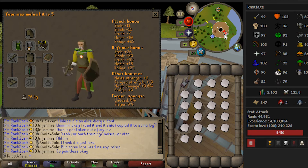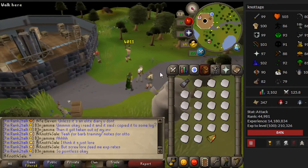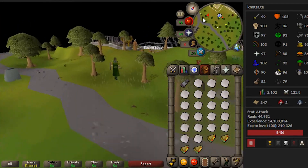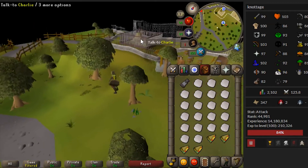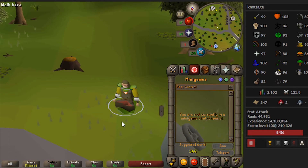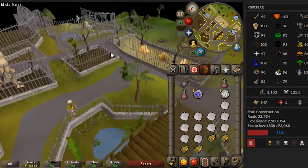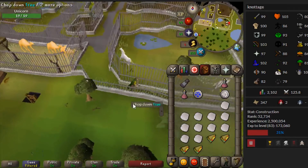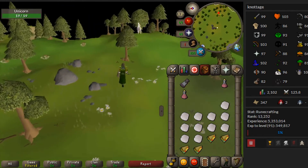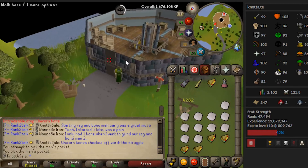Rocking a sweet ranged setup: cabbage cape, bronze bolts, iron crossbow, full leather, hard leather shield. Dominating this game. I forgot food but I can pickpocket the workers here for some free sandwiches. Got the hiccups. Collected some food and sandwiches. Heading to the Tower of Life - forgot my unicorn horn initially but now off to find the unicorn. He is very mad. Going unicorn hunting!